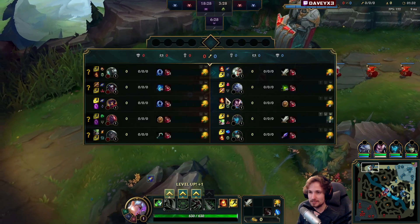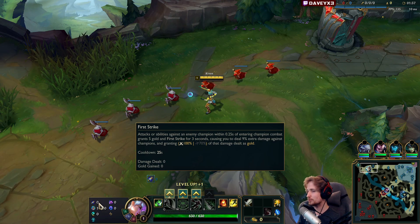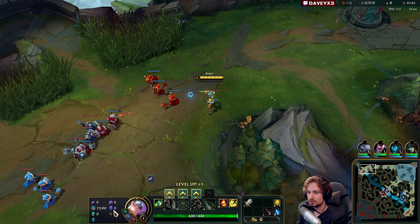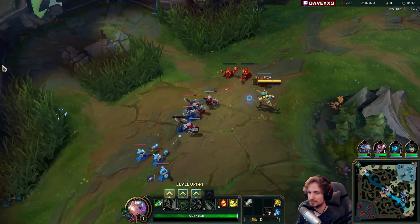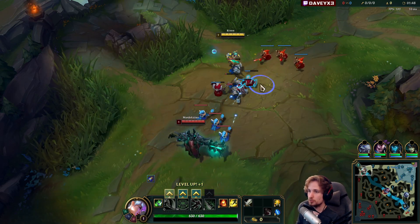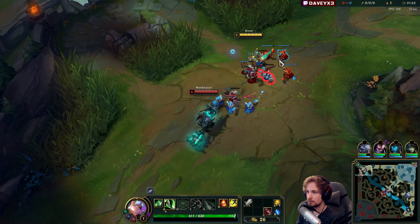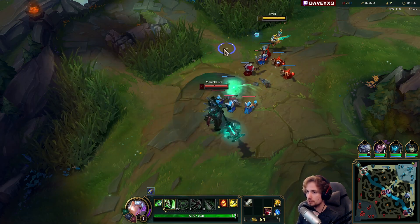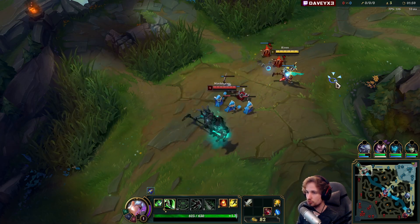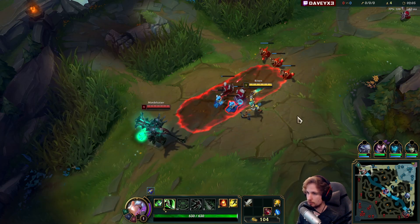Either way, the plan this game is we're gonna be playing with First Strike - farming on my opponent and getting gold every time we go for a trade. So in short, we got First Strike, Magical Footwear, Future's Market, Cosmic Insight, and Transcendence. Also worth noting, we're playing into a matchup which a lot of you guys don't like, but I kind of like this one. There's a lot of outplay potential because you can sidestep Mordekaiser Q's - it's honestly not that hard to do, you just sidestep using your shield.